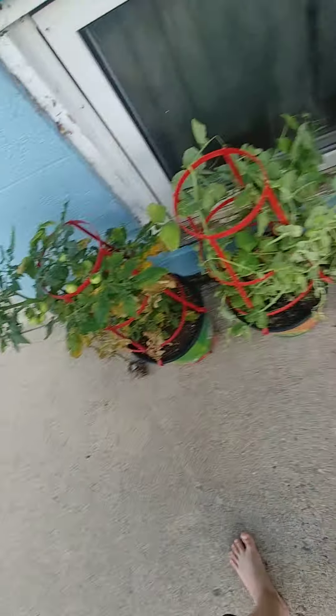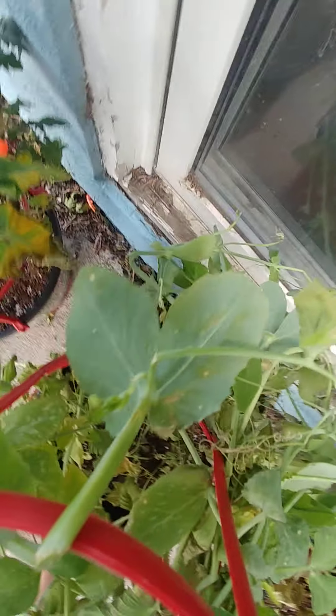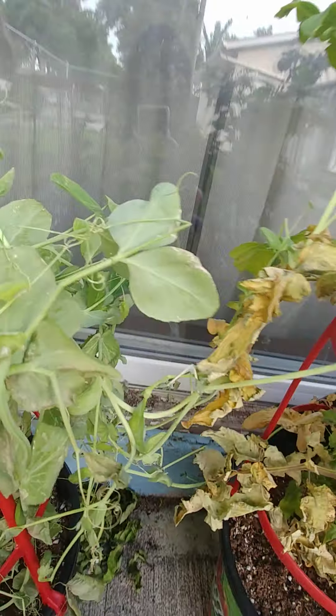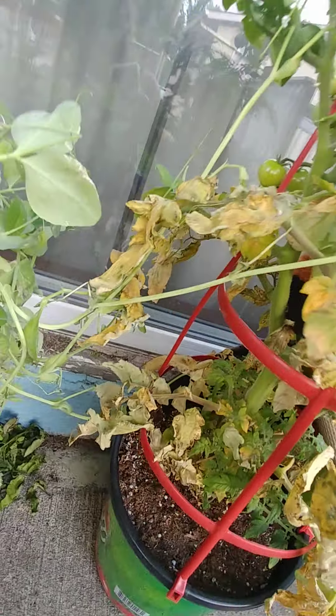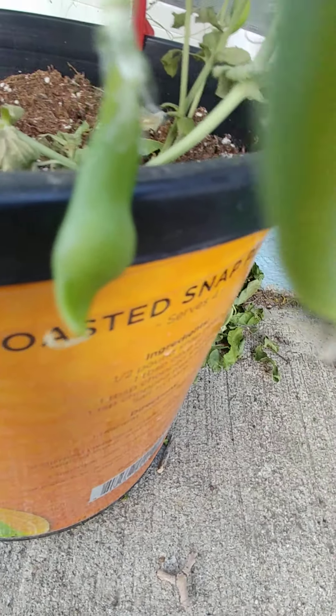So, the first stage of the snap pea is a leaf. These are where they become important — they absorb the sunlight, so then the plant can start growing vines. The vines eventually grow flowers, and the flowers produce small little green things, which eventually grow into big pea pods, which inside of them slowly grow peas, like this one right here.